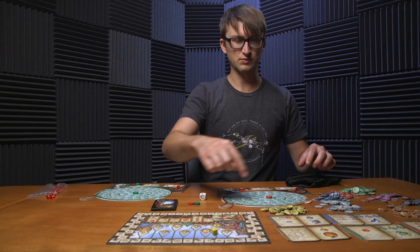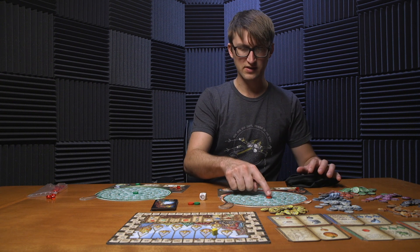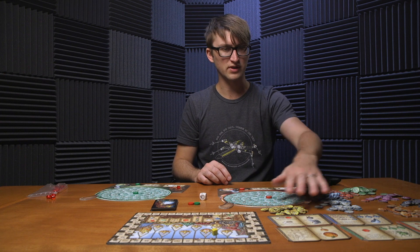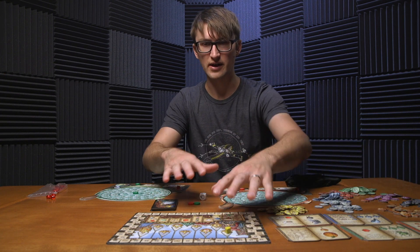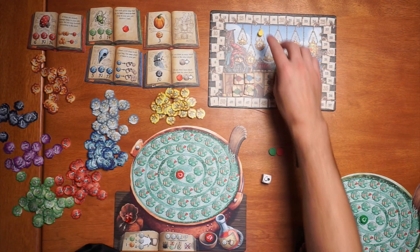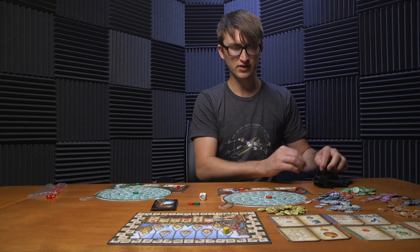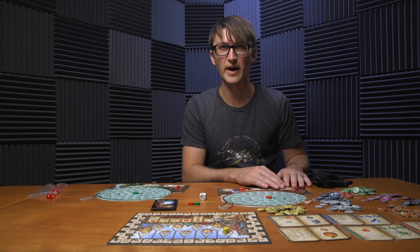Red gives you a little speed bonus if you have orange in there. Black, if you have more than other players, lets you increase your ability to start further ahead for the next round. There are more colors that get added — you can see some purple and yellow here that aren't represented. Those get added into the game later as you go: second round you get access to yellow, third round you get access to purple. After that you're just growing your bag of goodies, trying to flood it with good little chips.